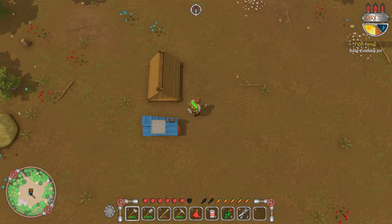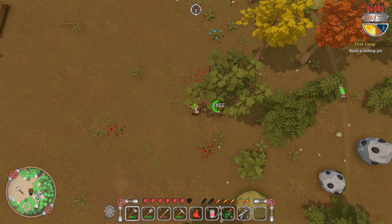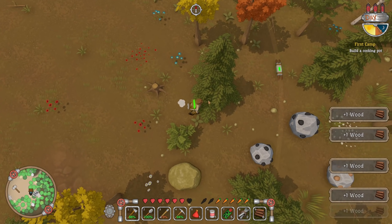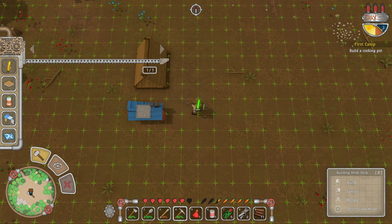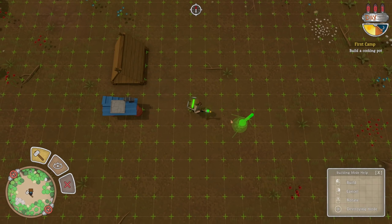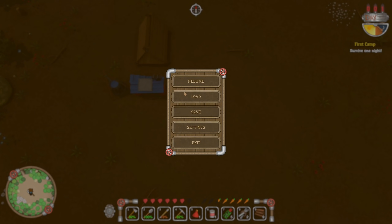I'd also like a chest. A chest is five wood. Storage is always one of the first things you need in any base building survival game because you want to hoard everything. It's a survival game, you need to survive! I should be good to build a cooking pot now too since I grabbed some coal. Let's get that down. Survive one night — okay that's gonna be rough.